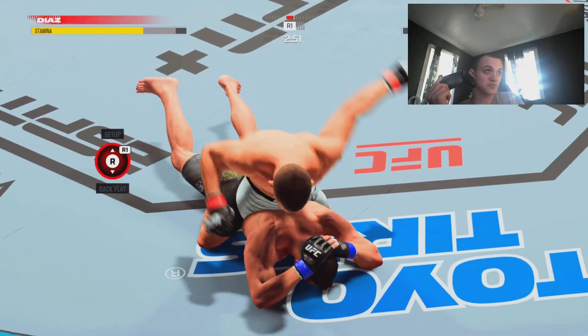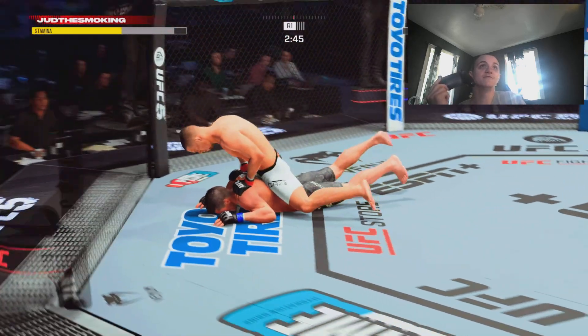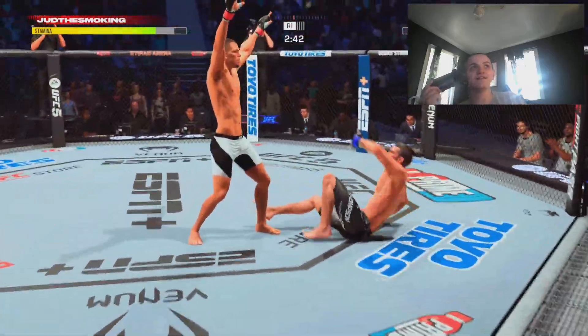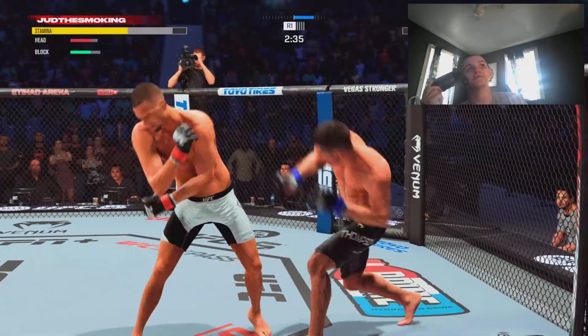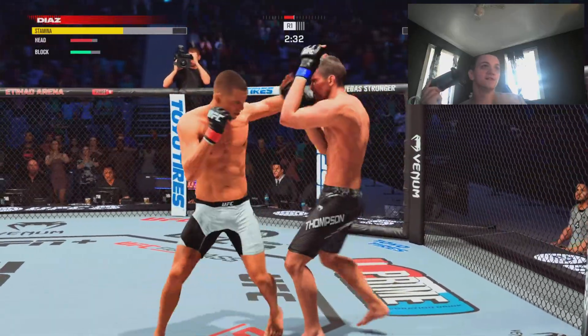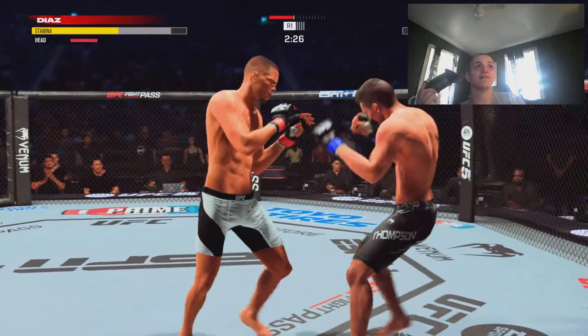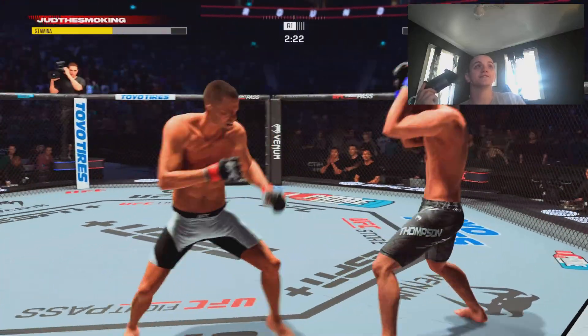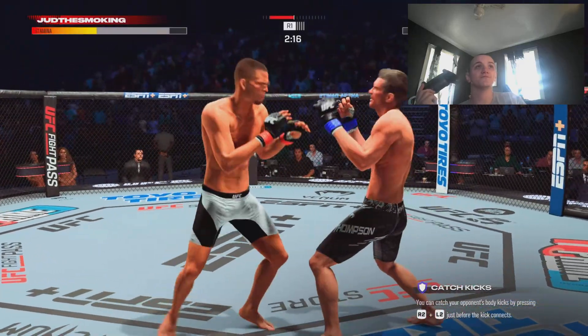We're going to go to backflat, rain down some strikes. A lot of people normally leave here. As far as being a nice person, I get up and talk on him instead of knocking him out from backflat. Because it's pretty obvious to me at this point that this guy doesn't really know how to stay on the ground. Now this guy's really scared of the takedown, so we're just going to jab cross as he's walking back.